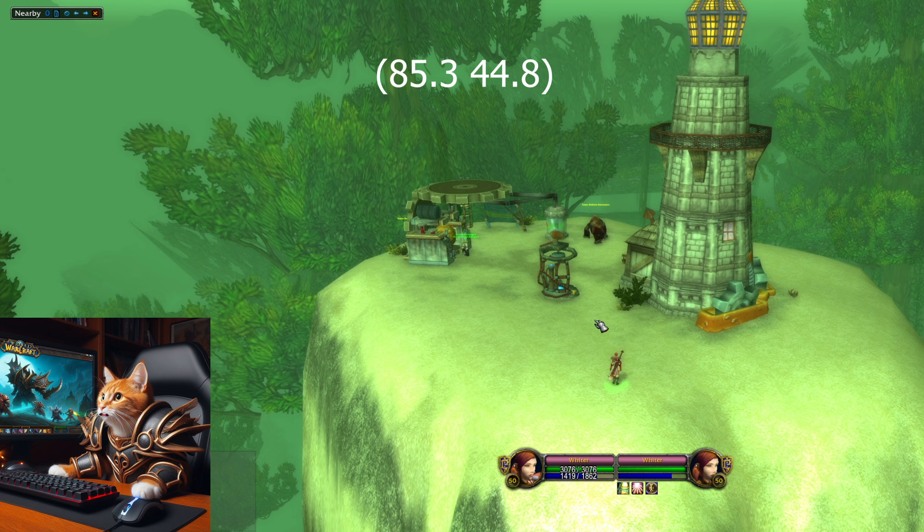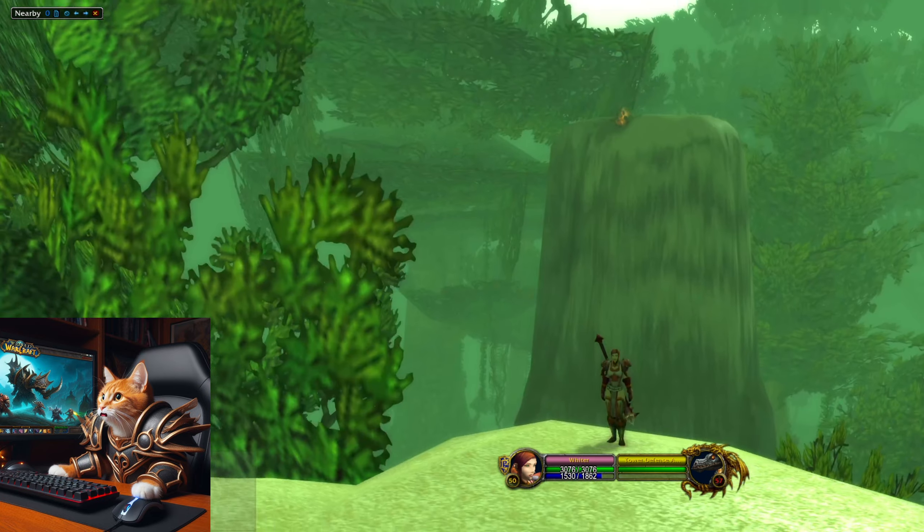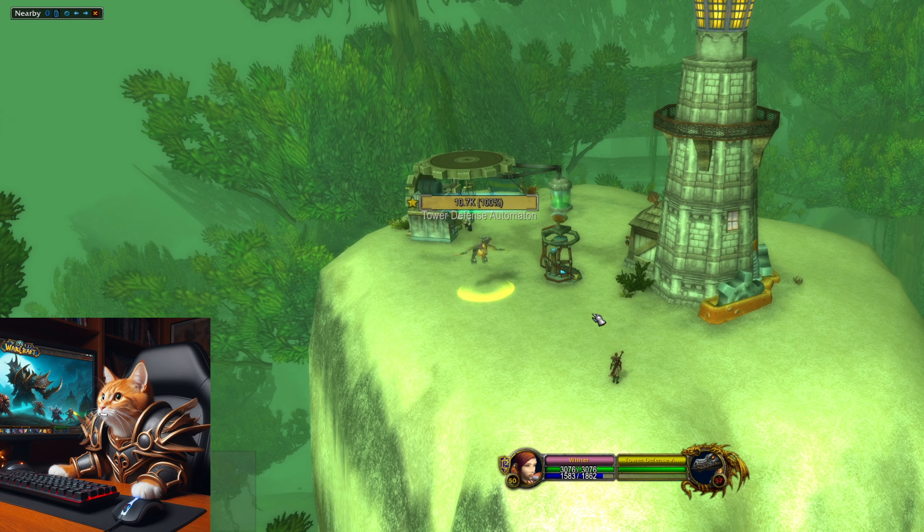If you look behind the lighthouse you can see a mountain with a crashed flying machine. Position yourself in front of it, go to your reputation window and set your reputation with Gat Gatsan to at war.